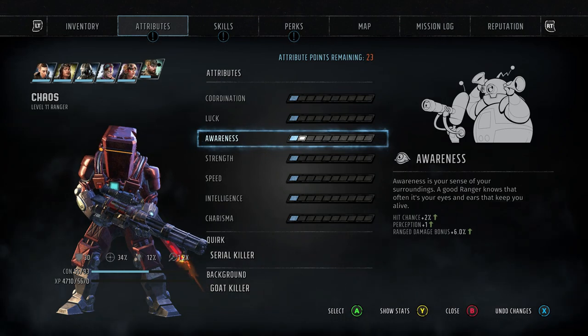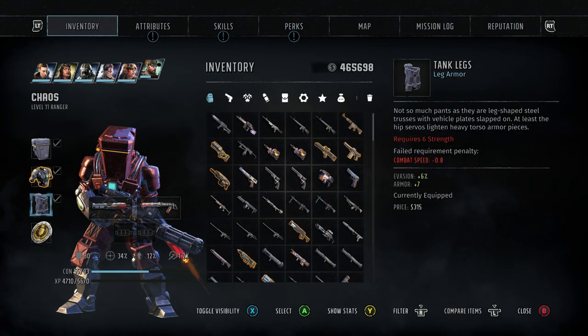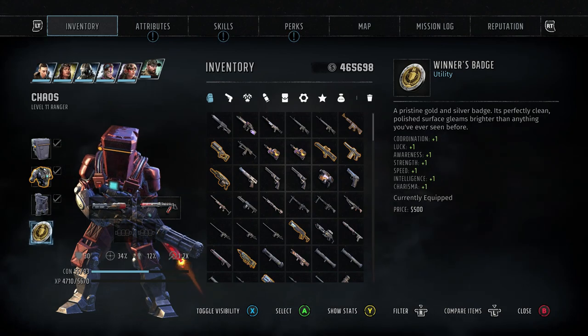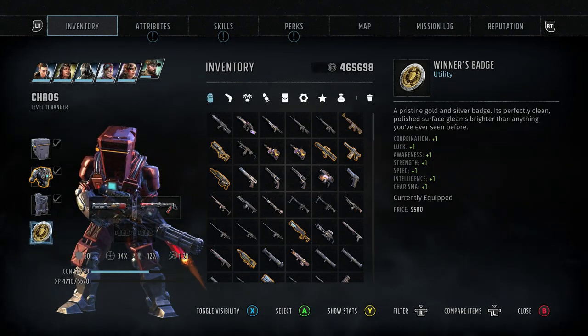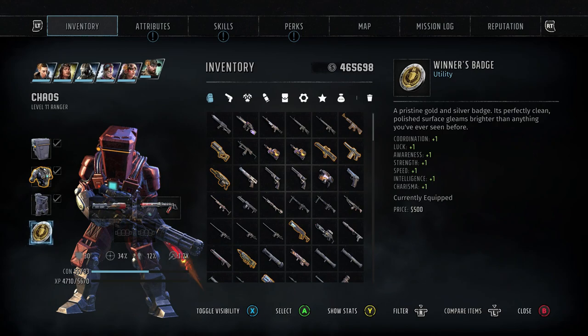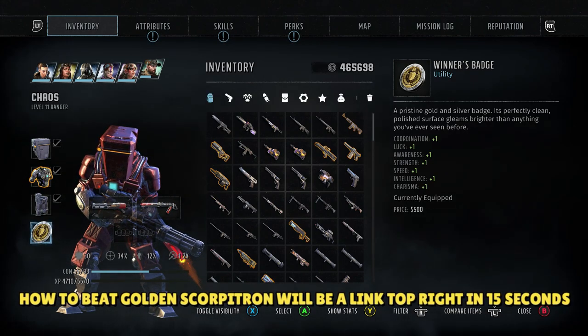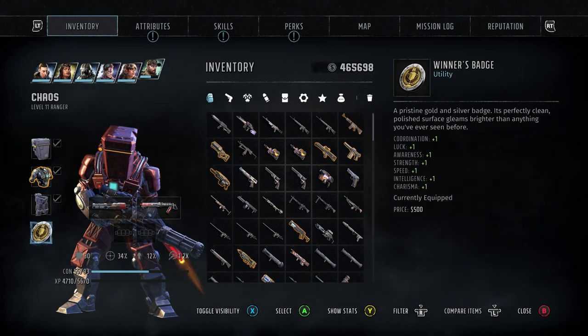I honestly think this is almost definitely the best item in the game, and it pretty much should be because it's a reward for beating the toughest boss. I've not seen many people cover this item and I just think you need this in your life. You will not put any other utility arm on once you've got it. One important thing to note: if you instigate the battle and then run away, you can't do it again as far as I know. So save before you go into the battle just in case anything goes wrong, then follow my guide and you will be awarded with the winner's badge.